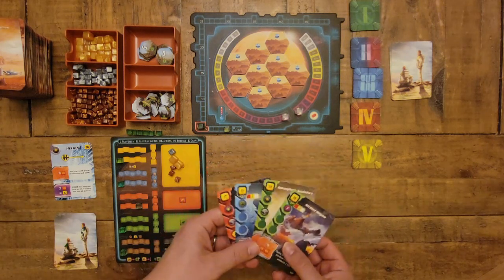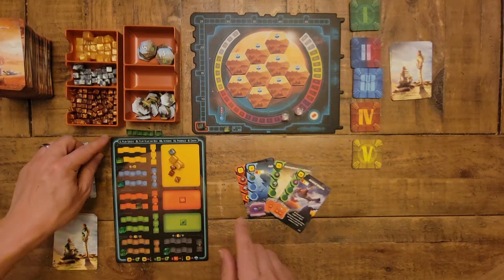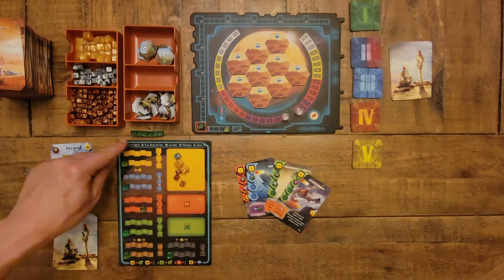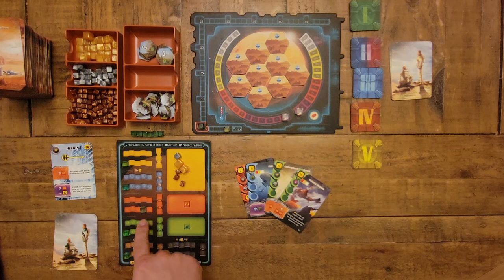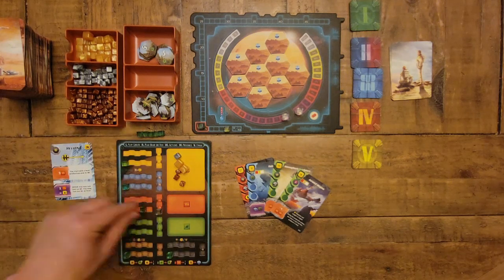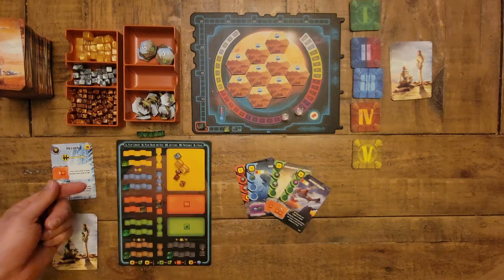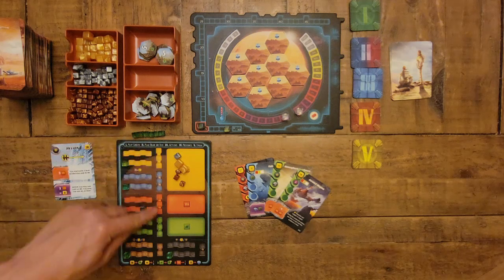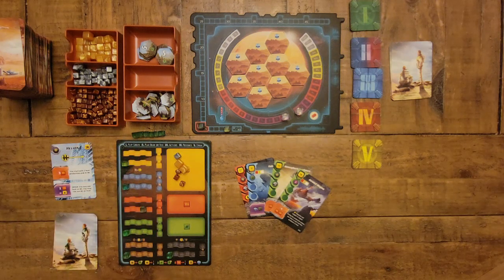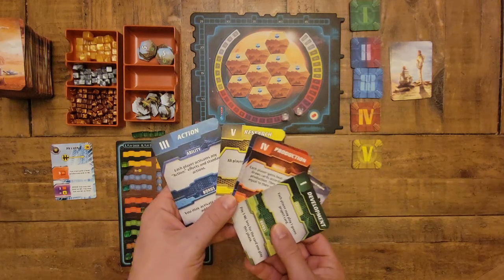We can put the corporation card to the side — we just need to remember those effects. We have our four starting cards and our five action cards. One more thing: you'll see some extra cubes up here — sometimes we'll need those to place on cards, and if any of your resources exceed nine you can place an extra cube there for ten and continue tracking from there. That's it for setup — next we'll go over the five action cards.